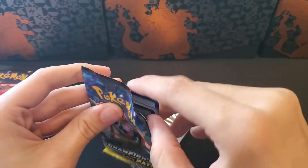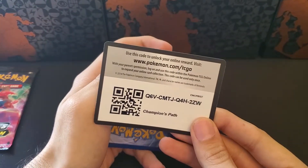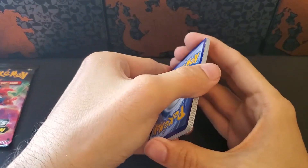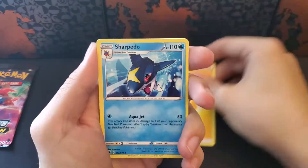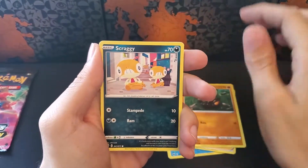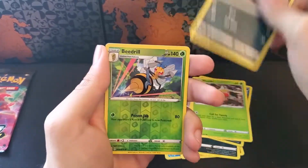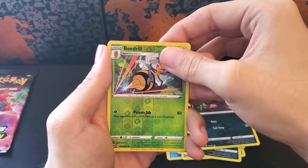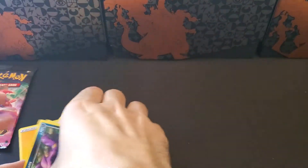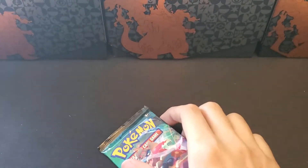Getting low on packs here. Let's go lightning. Charpedo, Rotom Bike, Sonia, Roly-Coly, Scraggy, Galarian Linoone, Galarian Weedle, Atkins, a Reverse Beedrill, and another Holographic Marnie. We've gotten like three sets of doubles in this opening — the Lichen Rock and Machamp a couple of times.